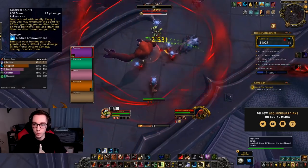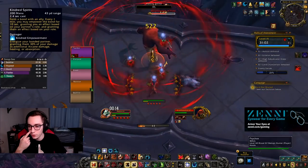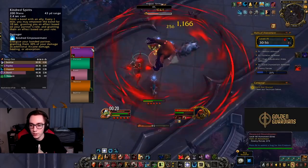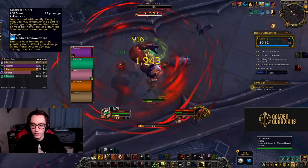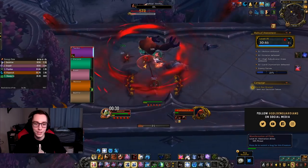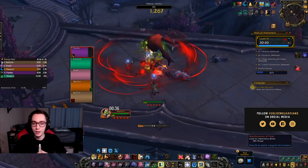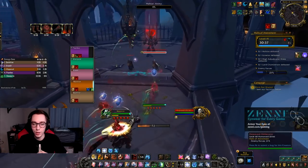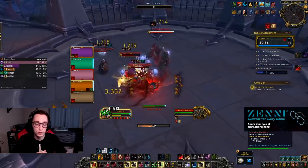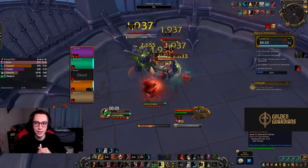For covenants — Kyrian gives Kindred Spirits, a 2.4-second cast that forms a bond with an ally. Every one minute you may empower the bond for 10 seconds, granting you an effect based on your partner's role and granting them an effect based on your role — essentially energizing your bonded partner by granting them 30% of your damage as additional arcane damage, healing, or absorption. In general I think this is probably the most underwhelming design out of the four covenant abilities, and I don't think it will see much use unless the stat boost is significant enough.